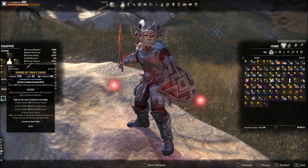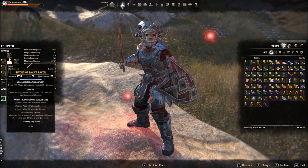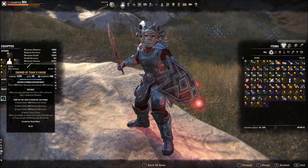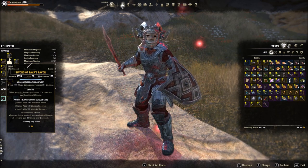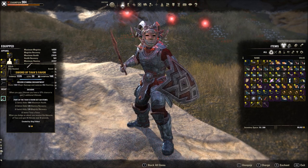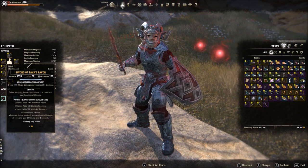The other back bar enchant doesn't really need to apply damage — you could even use minor vulnerability or something like that. But if you need extra stamina you can put it on there and light attack here and there to get some stamina back.